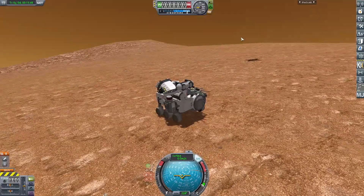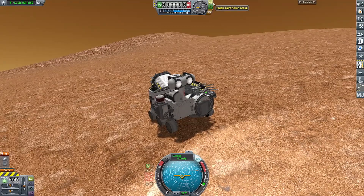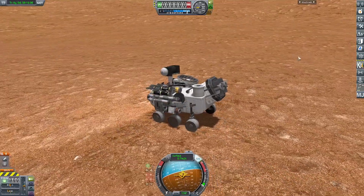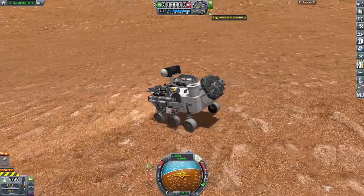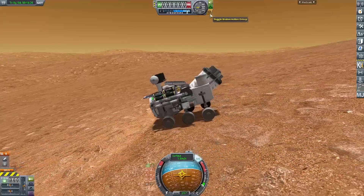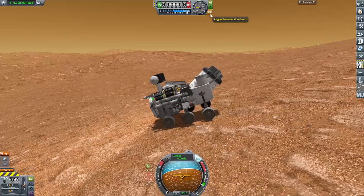We can bring the Perseverance rover down to the bottom of the hill so we can deploy the Ingenuity helicopter on a flat surface. I just release the brakes and let it roll down the hill. I had to set the control point to the main vehicle but then I can just roll it down. This is sped up because it took a long time to do properly. I didn't want to go too fast because the back wheels were picking up and there's a lot of weight on the back, so I was afraid if I went too fast and braked, the vehicle would flip forward and I wouldn't be able to get it back up.